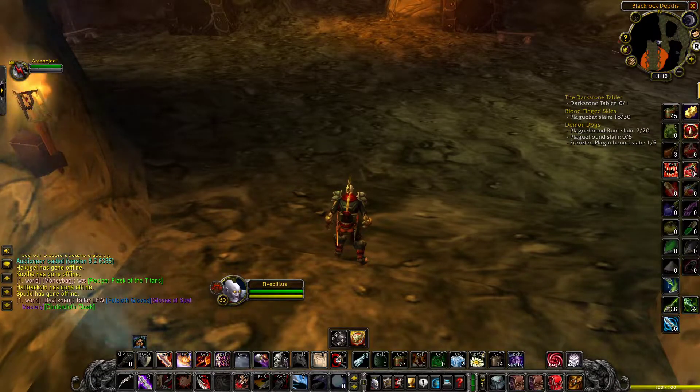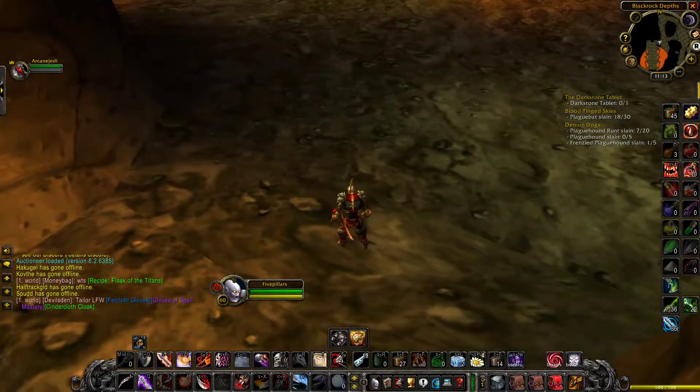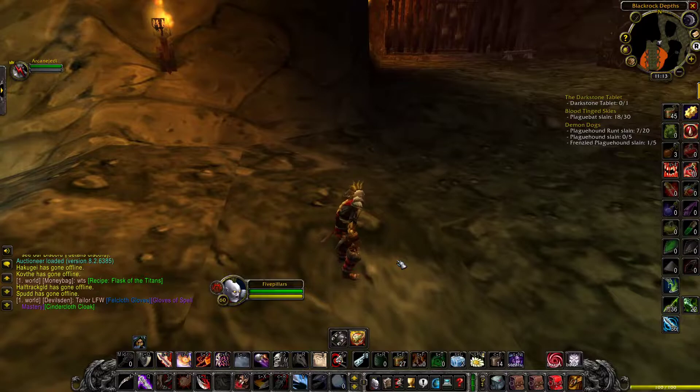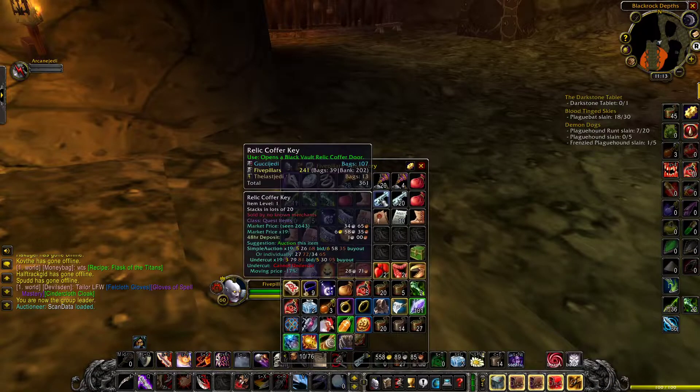What's going on guys, Five Pillars back here today to show you another gold making guide. Today I'm going to be showing you how to pickpocket through Blackrock Depths with your rogue. The way I do this run is I go straight for the coffer keys. I like to do it in between AV runs — it's about 60 gold an hour, and sometimes more if you get lucky with certain drops.